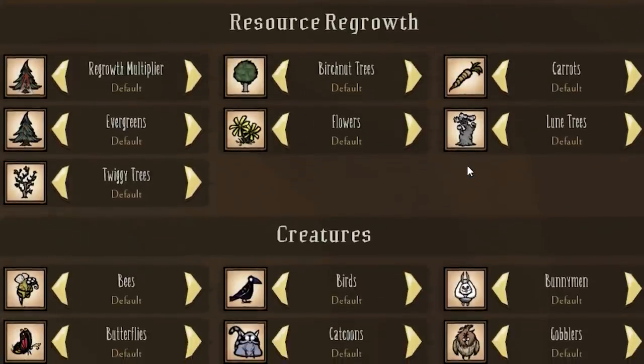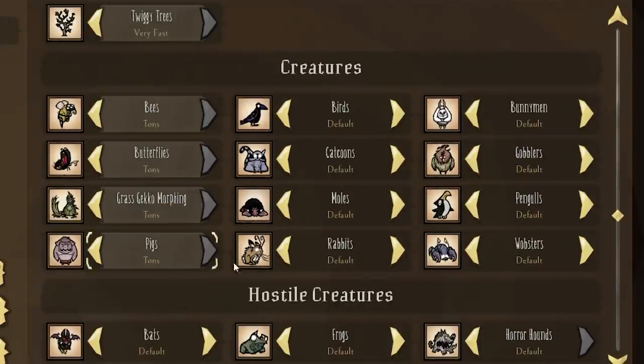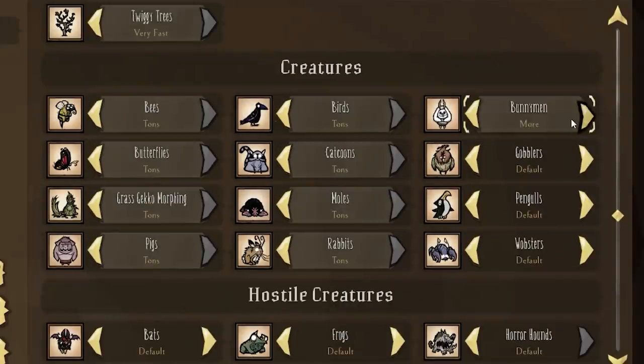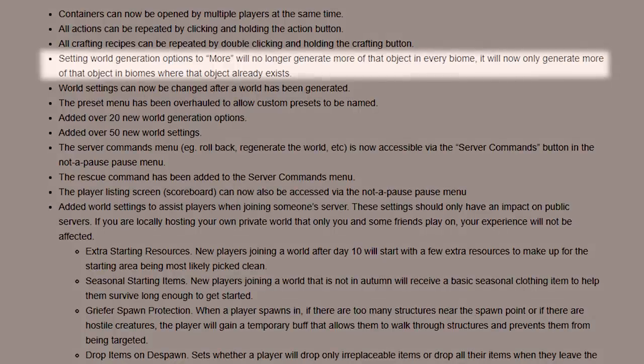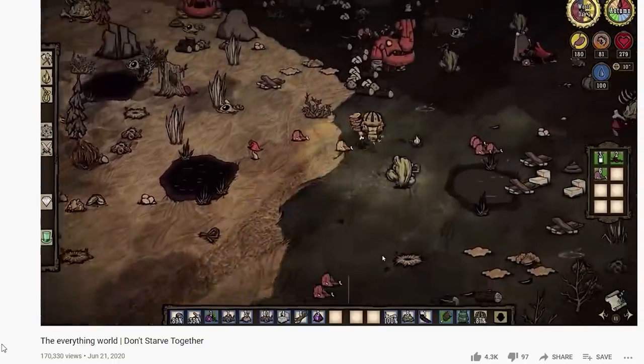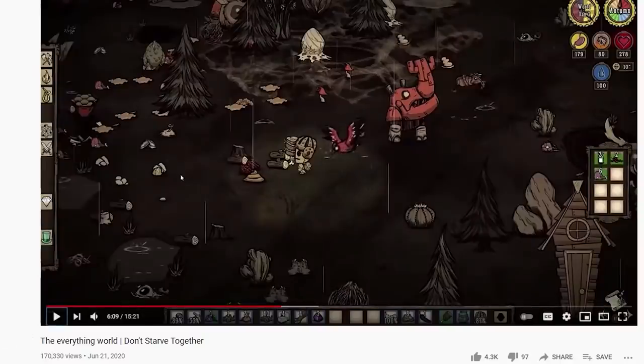There's a bunch more stuff added to the world generation itself, which means more stuff we can change. The main feature is this: setting world generation options to 'more' will no longer generate more of that object in every biome, but rather will now only generate more of that object in biomes where the object already exists. So now, rather than having everything spawn everywhere creating chaos and lag, it should be closer to some organized chaos.